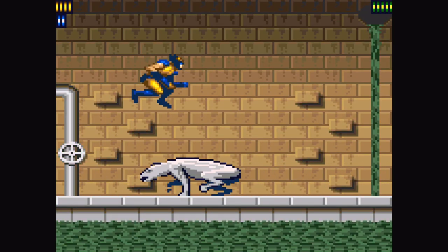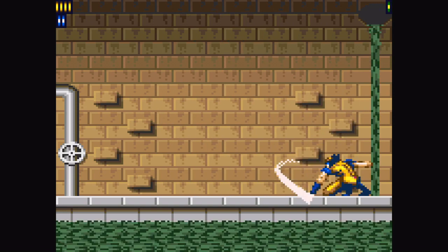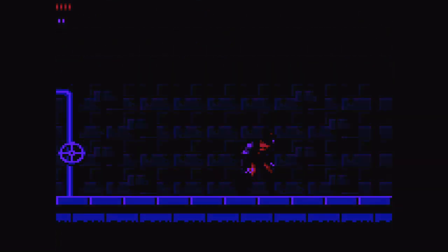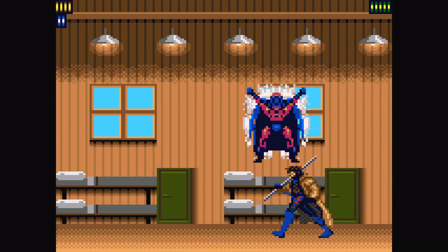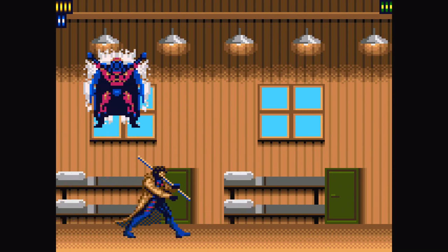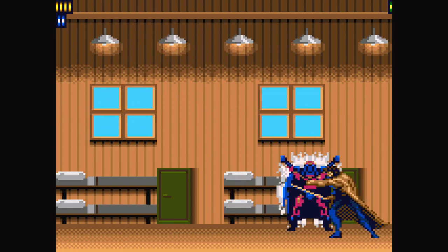Here we go, boss one — oh god. Boom. All right, boss two — ooh, who is that? Magneto! I thought that's who that was, but I was like, the second boss is Magneto? Freaking Magneto, all right.